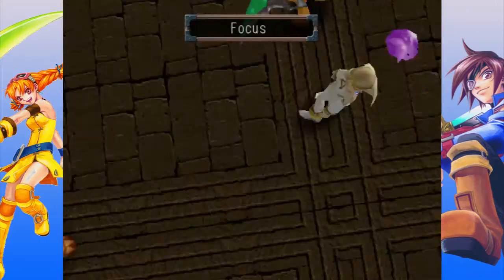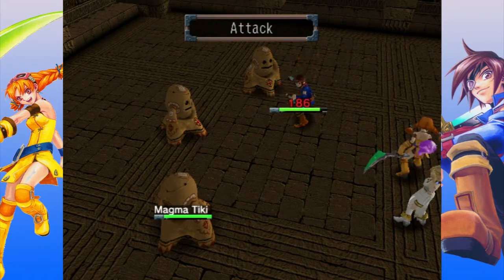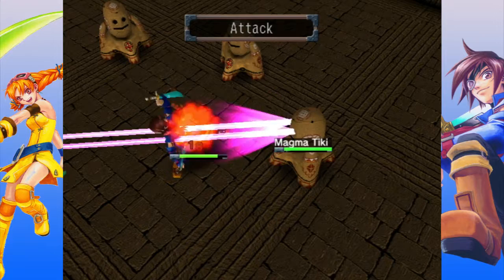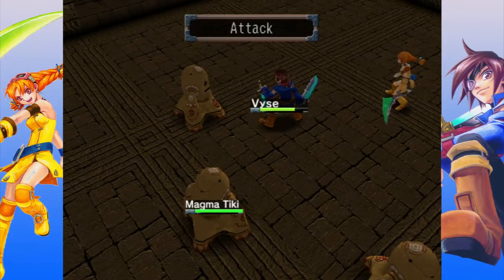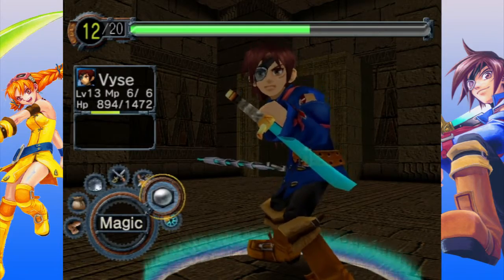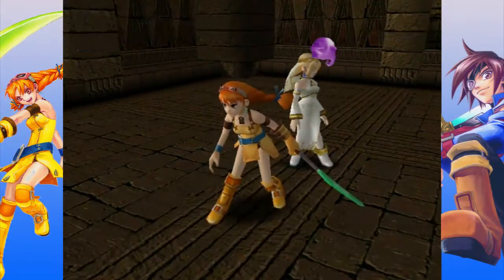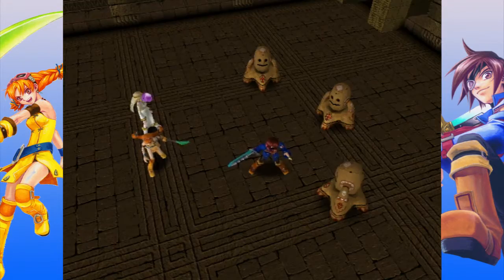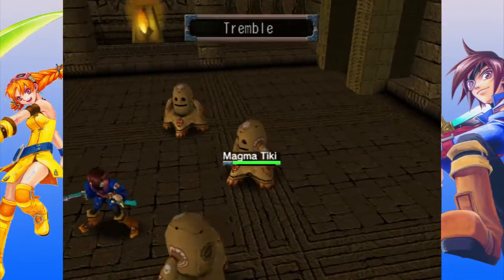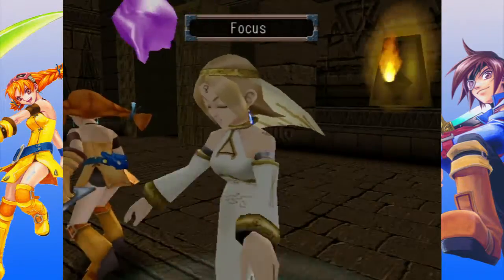Fina will be alright as long as they don't all gang up on her. Okay, so leftmost guy attacked — got countered for his troubles. Rightmost guy attacked. Middlemost guy attacked, okay. Another round of focusing. I have a plan in mind — I'll show you guys something you've not seen yet in this playthrough. One guy using Tremble. One guy attacking. Didn't think Vice had taken that much damage.